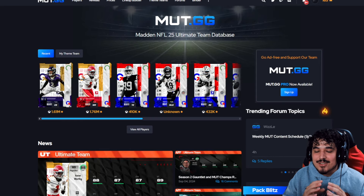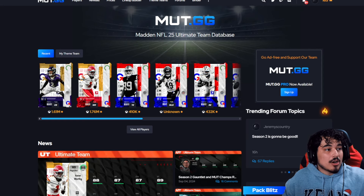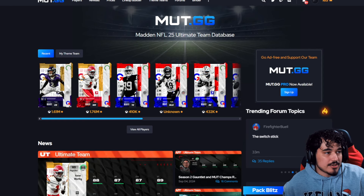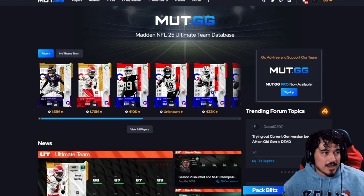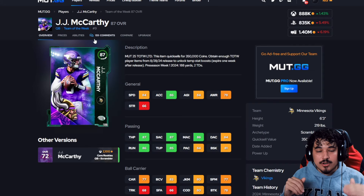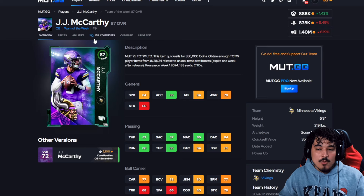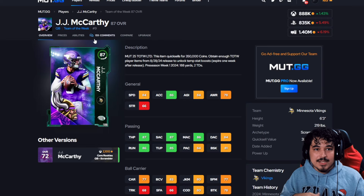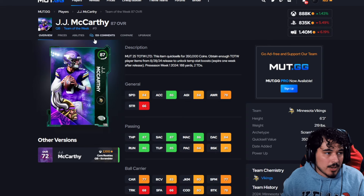Today we're talking the best cards at every single price point at every position in Madden 25 Ultimate Team. We've been making this series for the last two years. Our high level is 300k and up, mid-level is 300k to 100k, and low level is 100k down — so whether you're a money-spent player, a value hunter, or no-money-spent, this video is for every kind of Madden player.